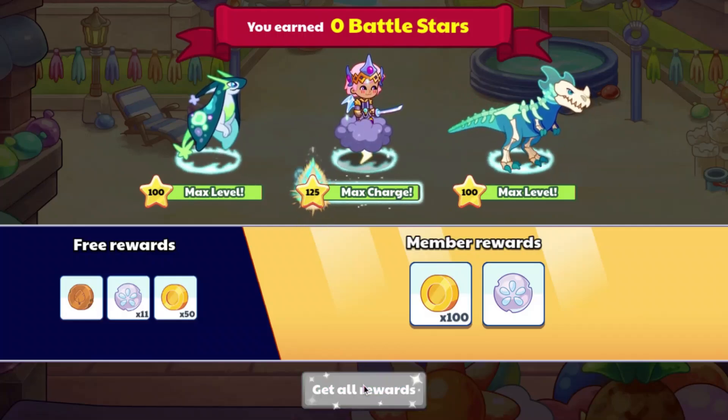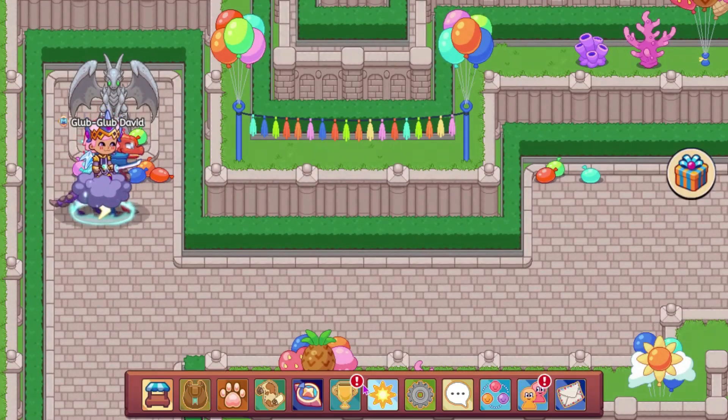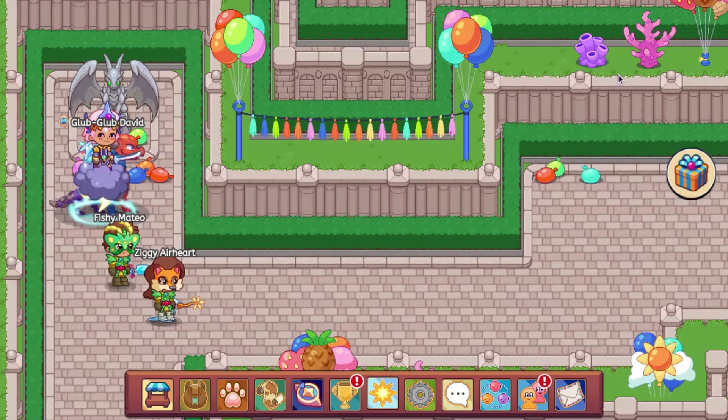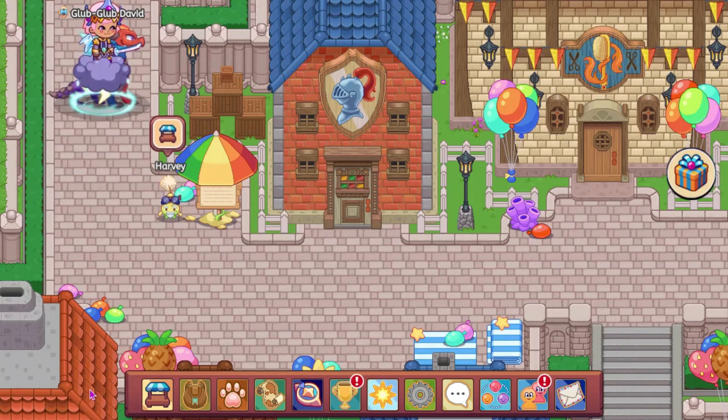There also is another item I think was added. For some reason, we got 11 sand dollars for beating it — I think it's normally supposed to be 10. I think there is also a new firework, but I don't know how to get it, so we're gonna go ahead and look at that.